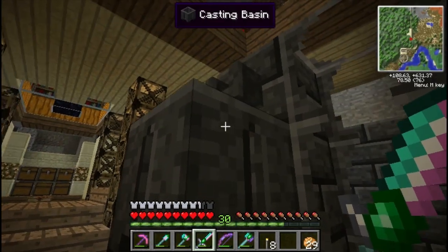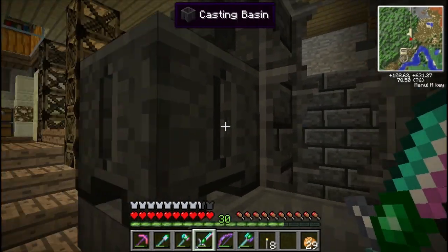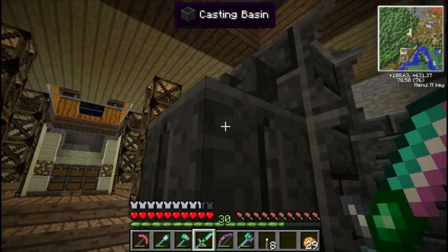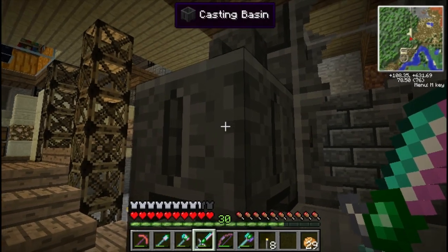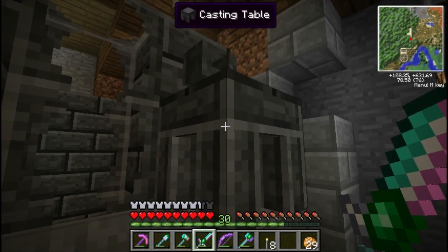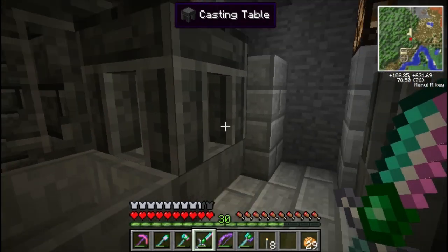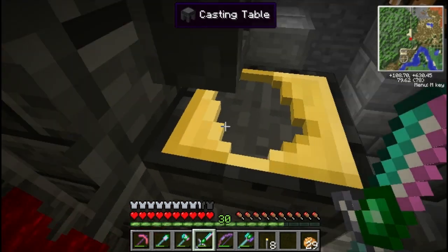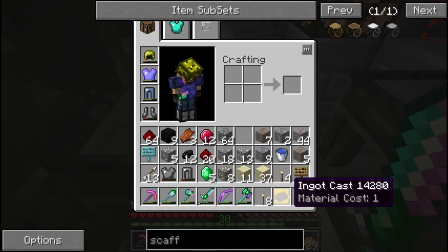We've got our faucets, our drains, and we've got a basin and a casting table set up for both sides. The difference between these: a basin can make blocks of whatever metal or glass depending on what you have in the smeltery — you can make full blocks with the basin, and I believe also armor. The casting table is what you use for your tools and ingots, and right here you can see we have a cast for ingots.